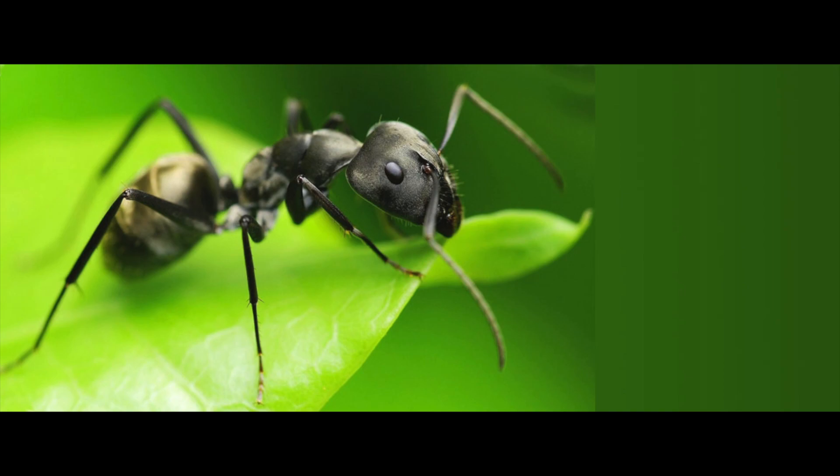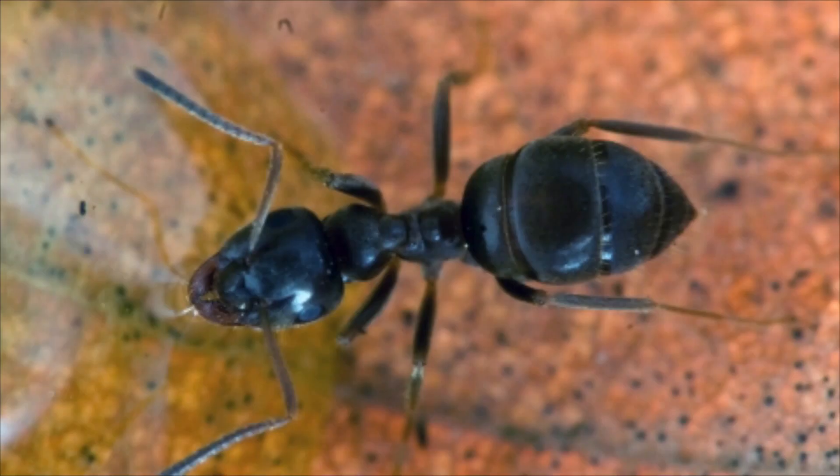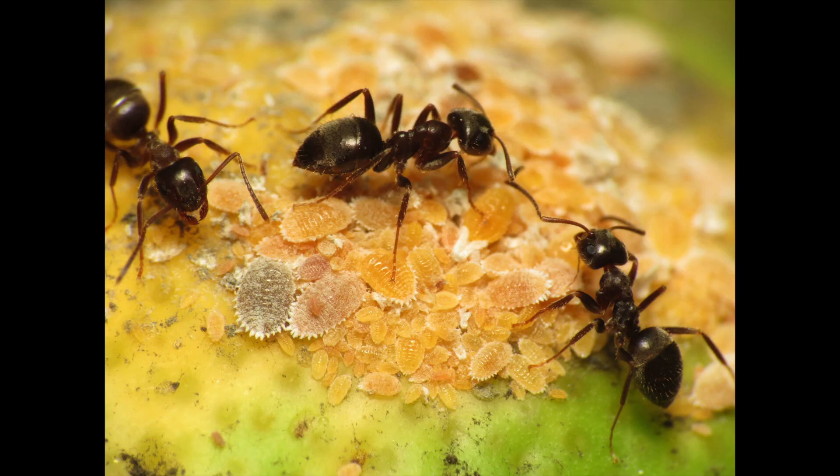The first worker ants that emerge are very small compared to later generations. At this point the workers immediately begin to expand the nest and care for the queen and brood. They eventually remove the seal from the entrance to the nest and begin to forage above ground. This is a critical time for the colony as they need to gather food quickly to support future growth, and particularly to feed the starved queen, who would have lost around 50% of her body weight. From this point on, the queen's egg laying output will increase significantly, becoming the queen's sole function.